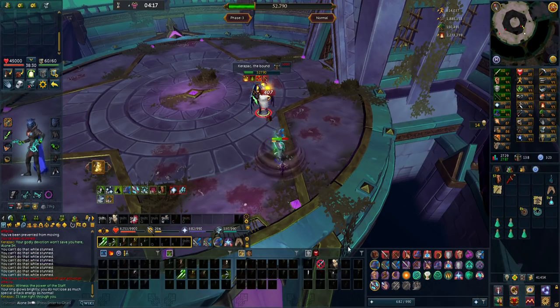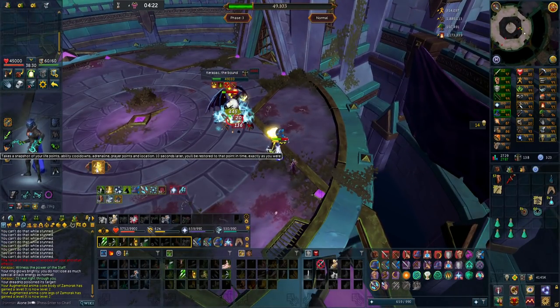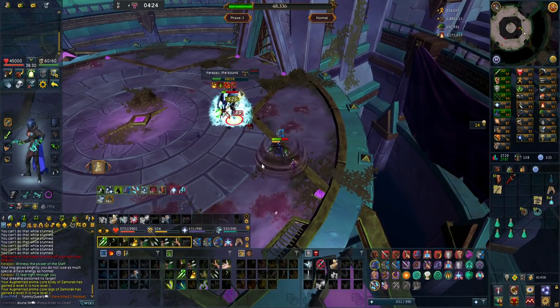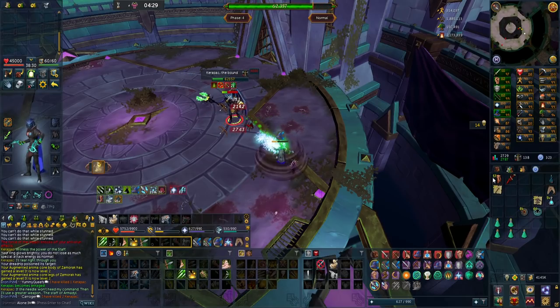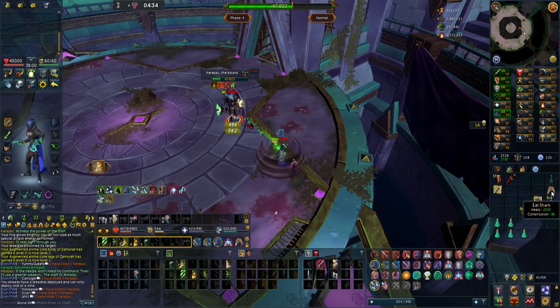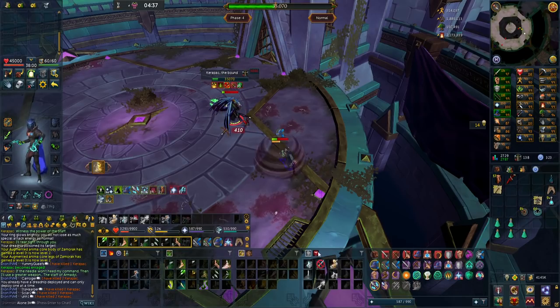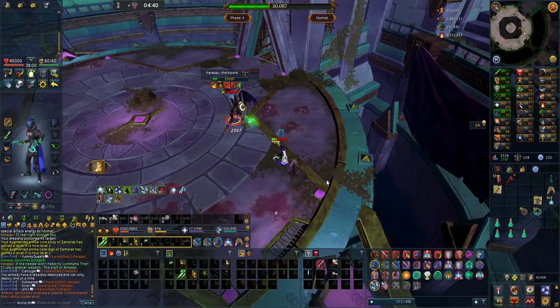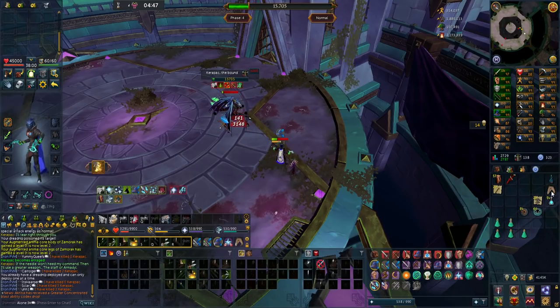Finally in the third phase, Kara Pak will at 50,000 HP restore himself to 75,000 HP, and the last part of the fight will begin. The boss will rapidly become stronger and stronger in a pure DPS race to finish the boss before he kills you. At this point, make sure to do the most amount of damage possible — this is the only part of the fight where your damage really matters. If you do not have the damage to kill the boss in time, you can use abilities like Devotion with magic prayer to prolong the fight, or other defensive abilities.